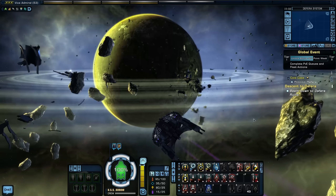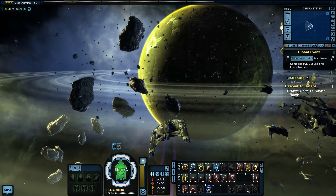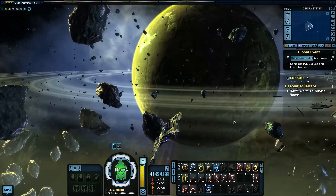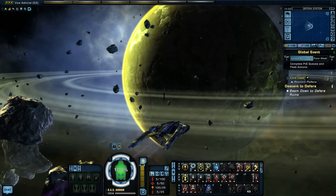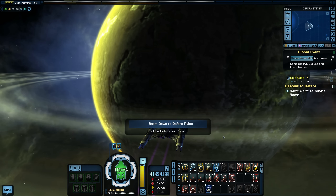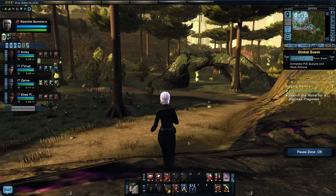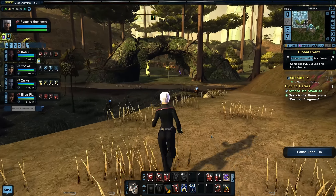We need to get to transporter range. Now we can beam down. If there really is a fragment of the star chart on this planet, there's a very good chance that's where it would be. We were just there in the first episode of this Breen invasion storyline. It was there all along. Search the ruins for a star map fragment.